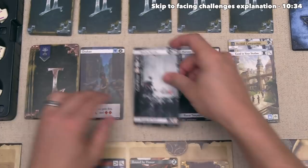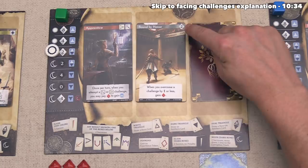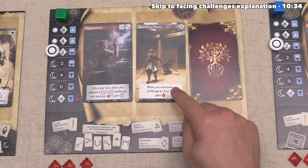The green player starts things off by reading out their character cards. Their origin is an Apprentice, and their motivation is they are Bound by Honor — which has a plus two triumph points in the top corner, so they already have effectively two points heading their way. The Apprentice says that once per turn, when they attempt an Intelligence or Dexterity challenge, they can pay one experience to gain a hero card. Bound by Honor says whenever they overcome a challenge by one or less, they get to gain one experience.